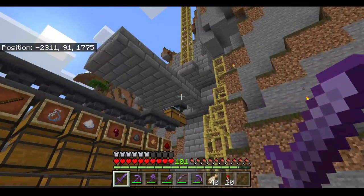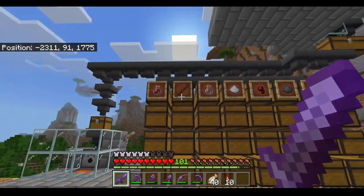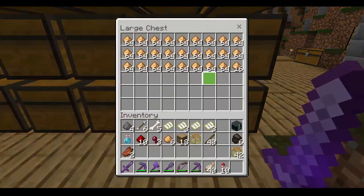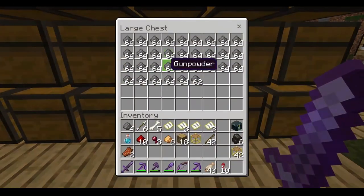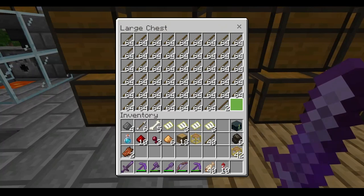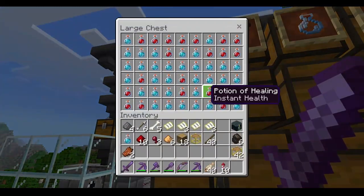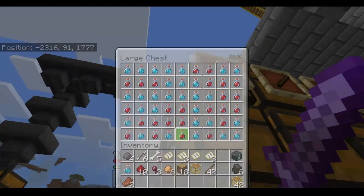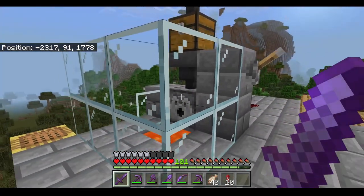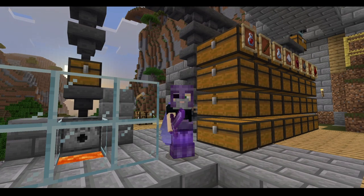I've left this AFK farm on overnight, which means it's been producing many, many items. Let's take a look and see how the automatic item sorter worked out. All of the redstone dust is in one place, all of the glowstone dust is in one place, all the gunpowder is there, spider eyes are here, sugar is organized, glass bottles are organized, sticks are organized. The potion area has filled up, and even the extra chest is filled up. So the overflow has all been going to the automatic trash dispenser. Thank you for watching, I hope you found this helpful — please like, share, and subscribe.